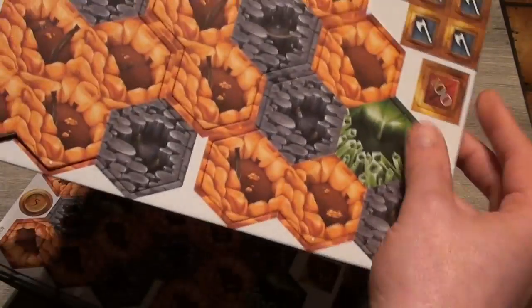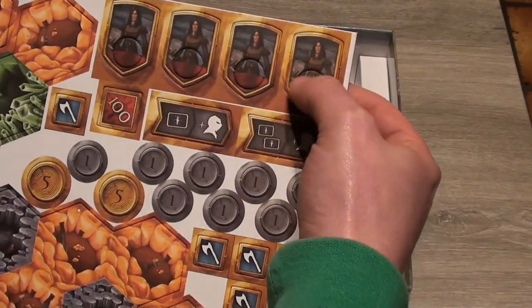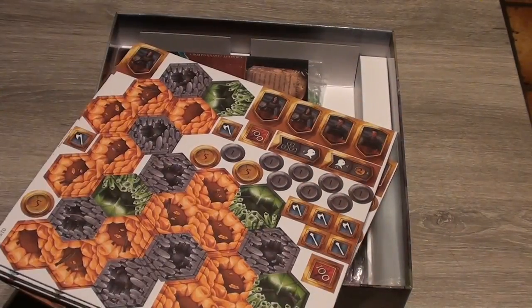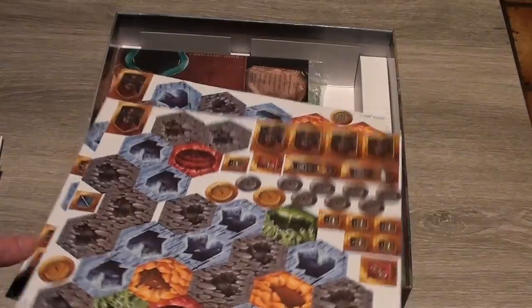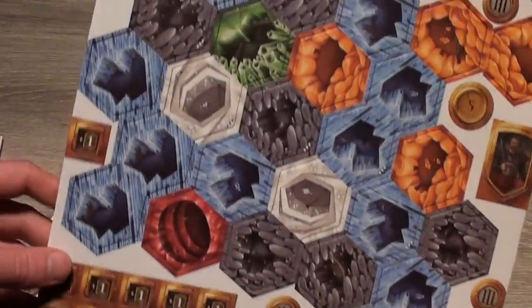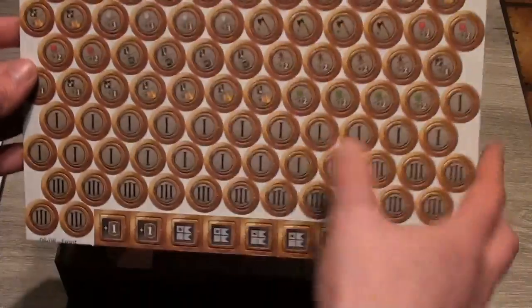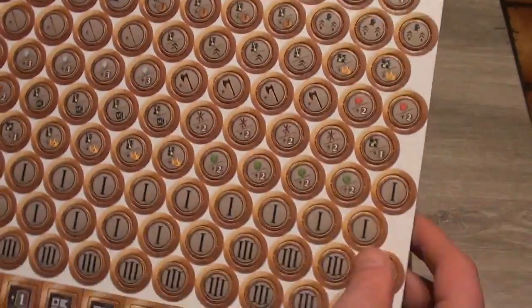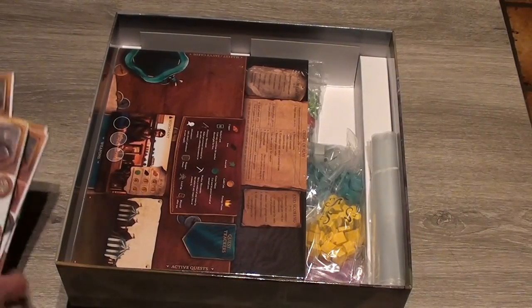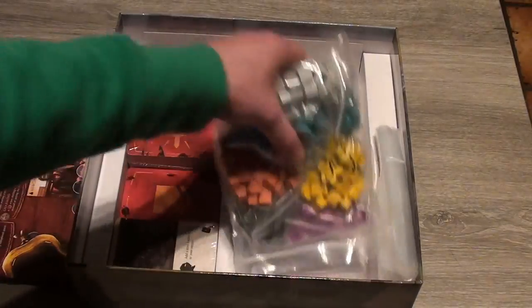Next in the box is this whole pile of punch boards with the mining areas. You have adventurers with tiny holes in which you can place level counters. There is a lot of cardboard here — it's unbelievable. You can put the level counter in the middle of the adventurer token itself, along with all these things you can use on your adventures.